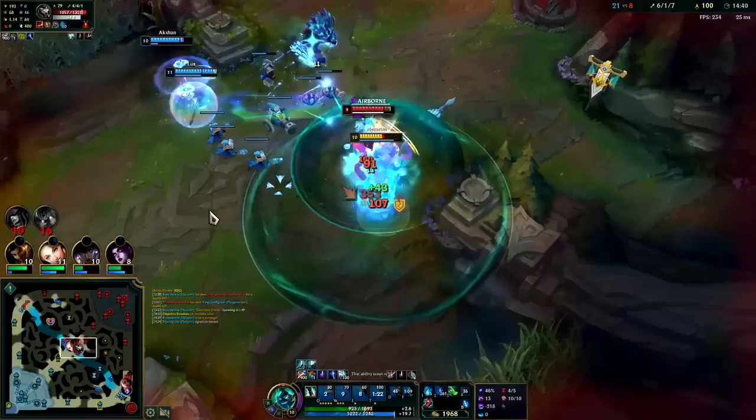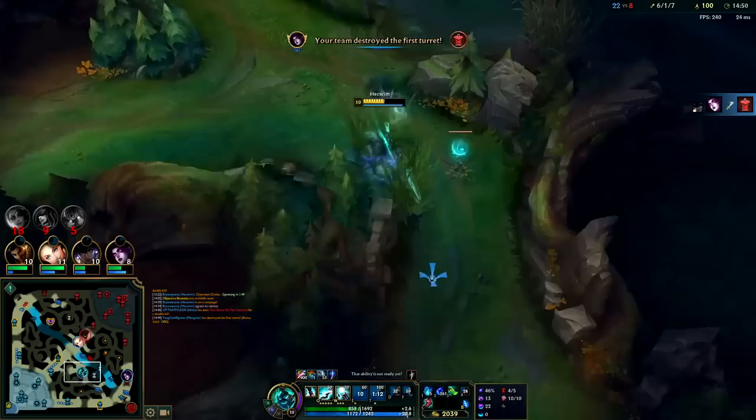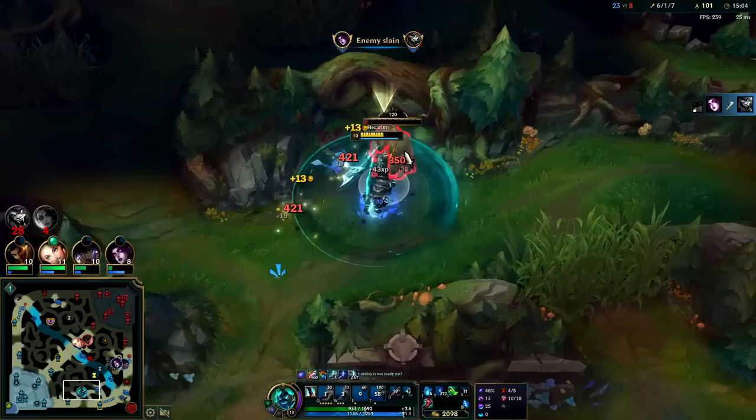I would rather not get got by this guy. Get the shield and we're chilling — he already used his Electrocute on me, so he doesn't have any more kill potential. I think Electrocute Rengar is bad. It's really not very good — you're better off playing that champion with heavy self-healing. The alternative is playing him like this where he's a bad version of Zed.